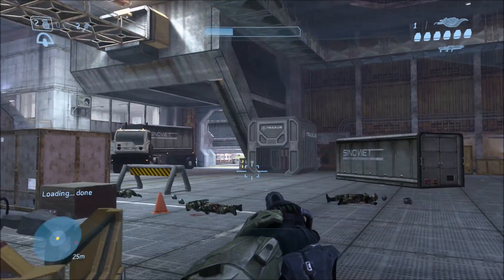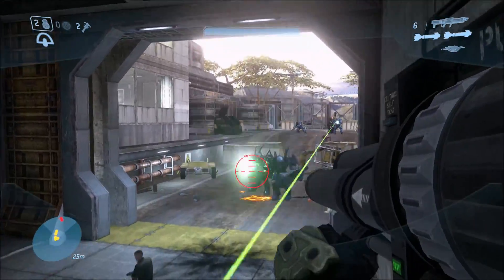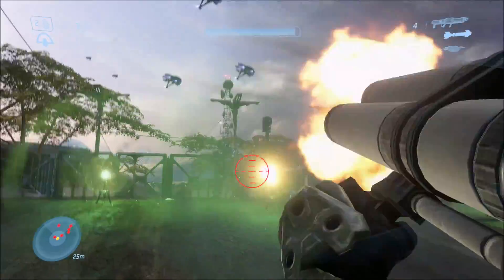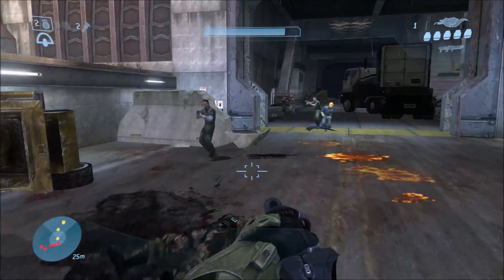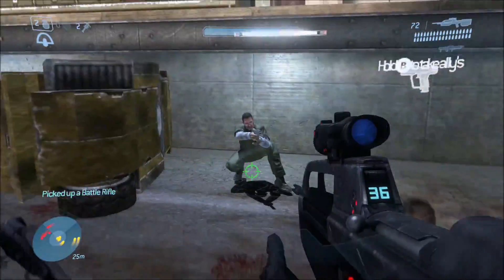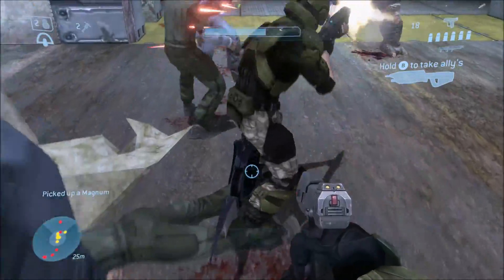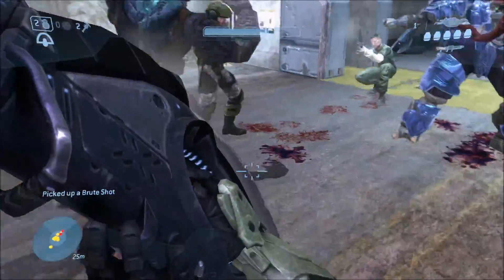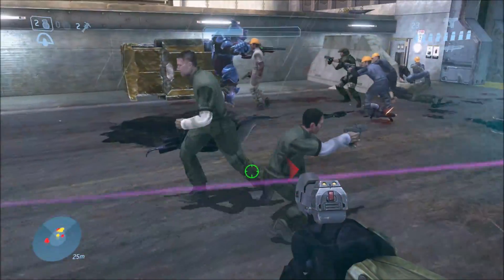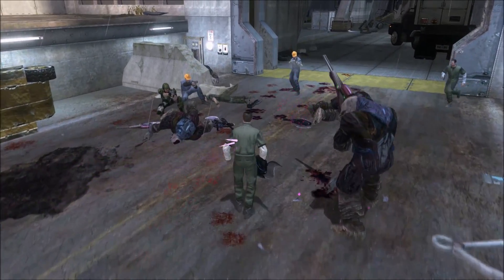Now, the next weapon we're going to test is the Brute Shot. Same thing — just destroy the fusion coils before the civilians spawn. The only reason you want to save them is so you have a lot of AIs together at once, and that'll cause the mission to start overloading a little bit. I have a few difficulties here swapping because there are so many AIs all running around and being blasted by enemy AIs. Because they're not standing still, it's kind of hard to swap with them, and there are a few other weapons on the ground. Depending on how much the mission's overloaded, you might be able to swap with a few of them or all of them — but a lot of times it might just be barely overloaded enough that you can only swap with one.